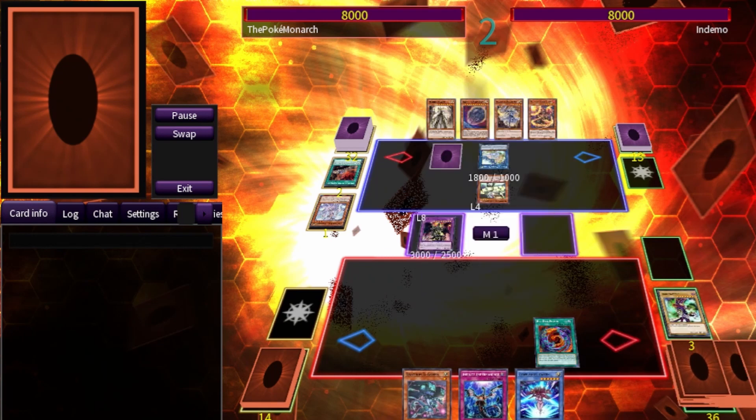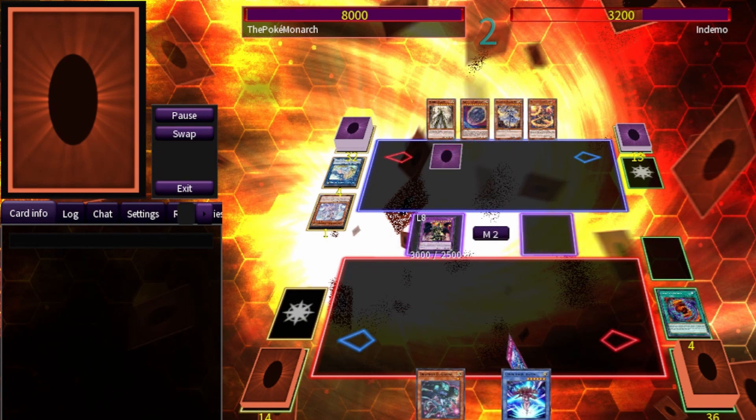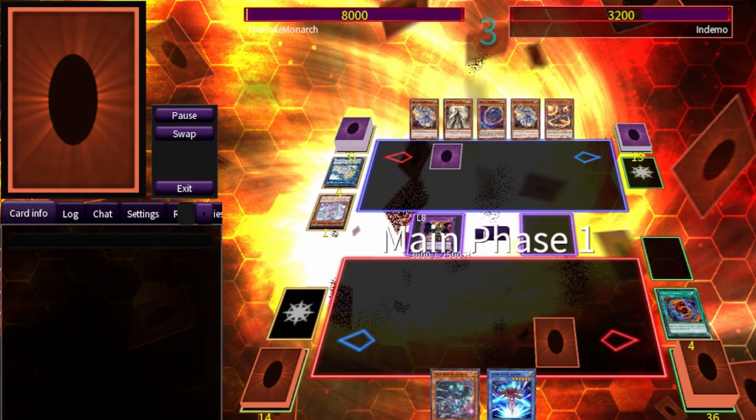We draw into Red-Eyes Fusion and have the Dark Magician in hand, so there's really not much else we can do other than going into Red-Eyes Dark Dragoon, hitting for 3k, and passing turn.